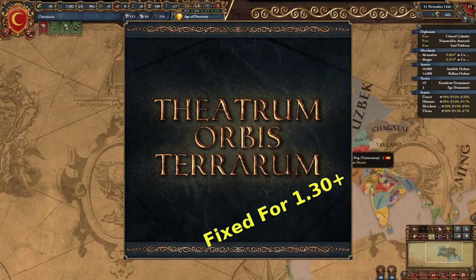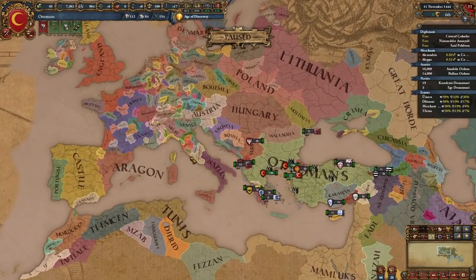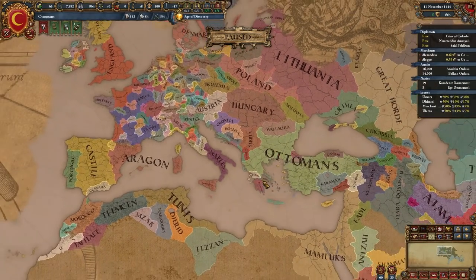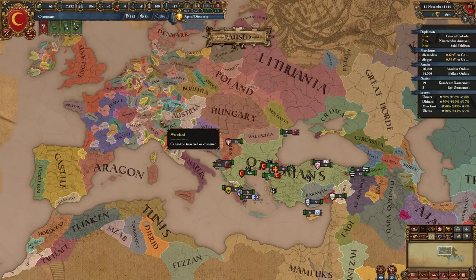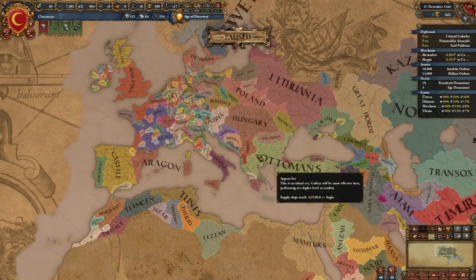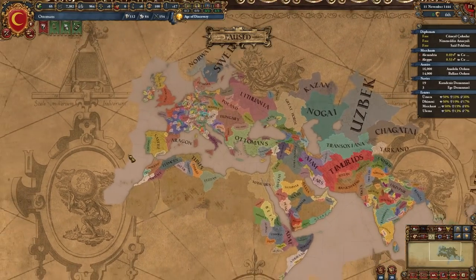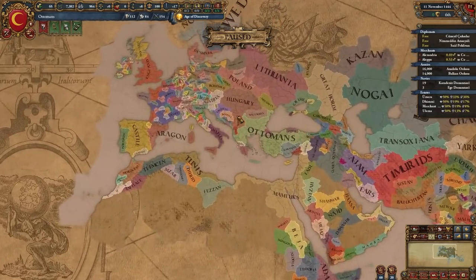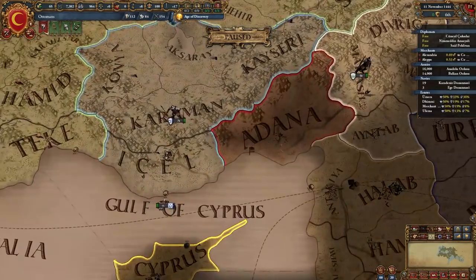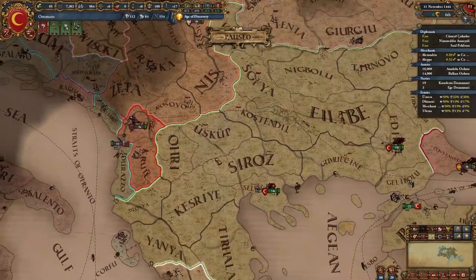Next we have Theatrum Orbis Terrarum for 1.30 Plus — another one of the best visual mods for EU4 ever. Theatrum Orbis Terrarum translates to 'theater of the world' and is considered the first true modern atlas, created in 1570 by Flemish cartographer Abraham Ortelius. This mod tries to bring that look and feel to EU4. It's a genuine old-map feel — you can really sense the unique art style, especially at the mountains, provinces with trees, rivers, and little fort images.